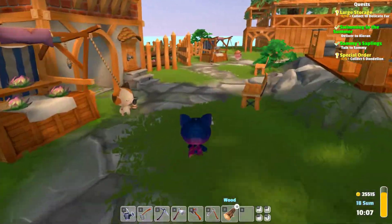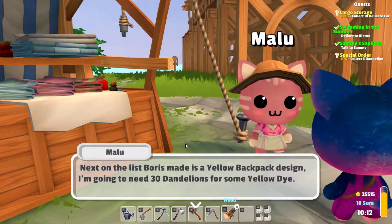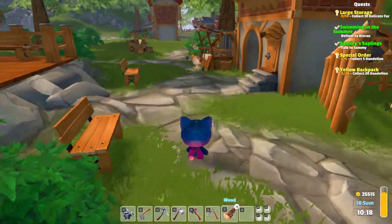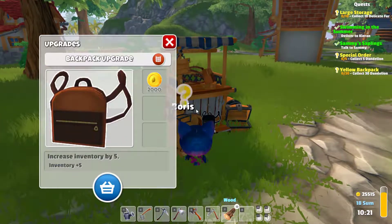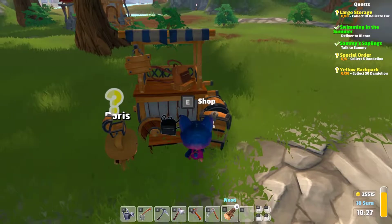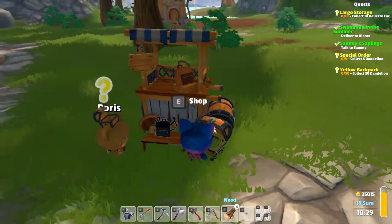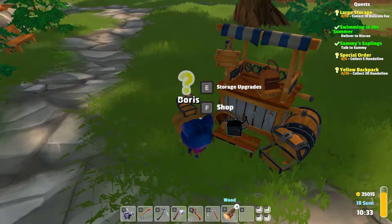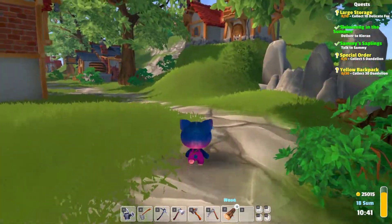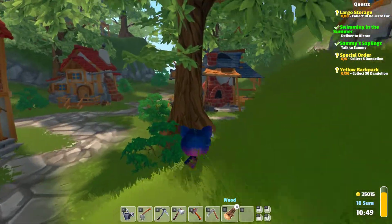Boris is still waiting for us to get that delicate fur — that's not happening yet. Hello Malu — he wants a yellow backpack design and needs 30 dandelions for yellow dye. I'll get that, though 30 is a lot of anything. Oh wait — he's selling the black backpack and we're totally buying that. So I was looking at his storage shop when I should have been looking at his backpack shop. Now I have a cute black backpack.